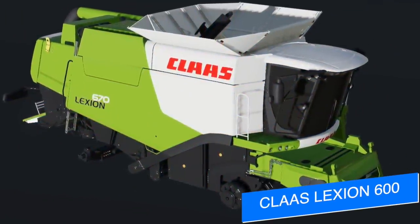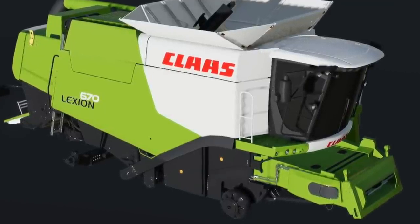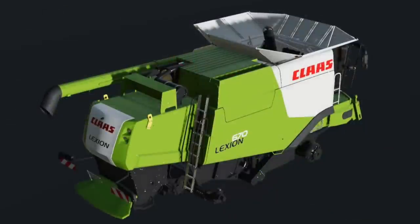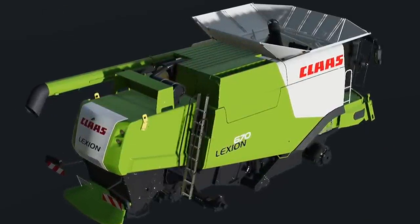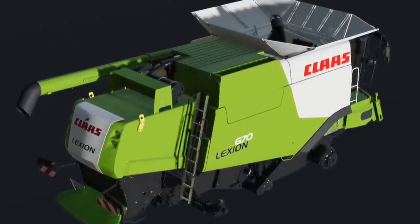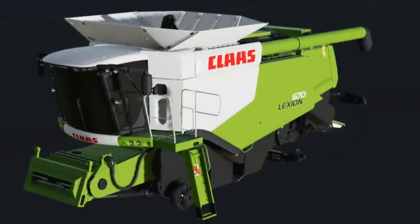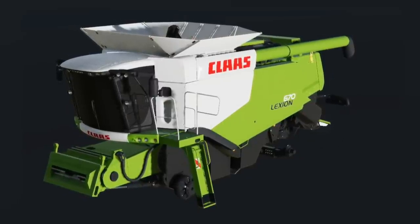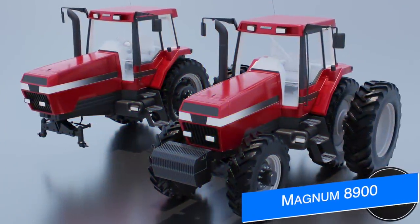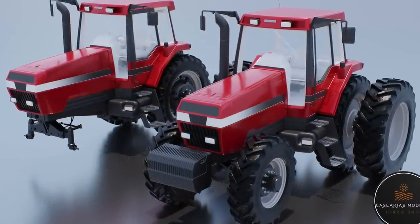Said Montings is bringing back a project originally from FS15, first announced for FS22 back in October, and it's starting to take shape again. The Claas Lexion 600 series — shown here is the 670 model — will have multiple engines and tons more. The 3D model is completed, now onto textures and smaller bits. We'll also be getting the 700 series and should see that for the first time sometime next week.